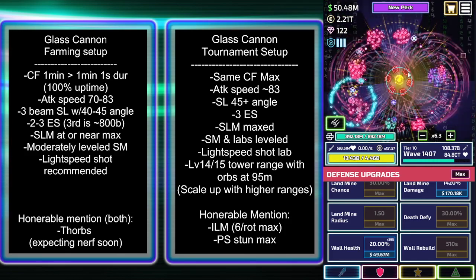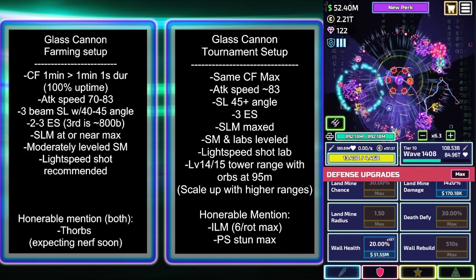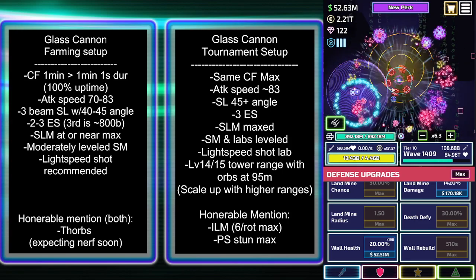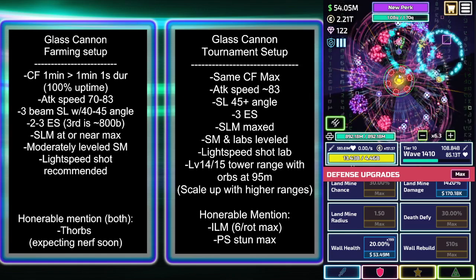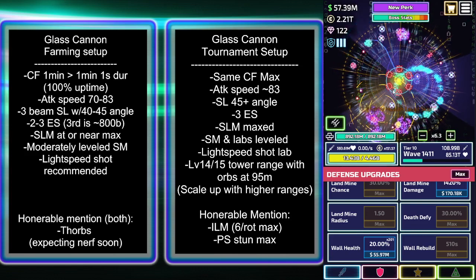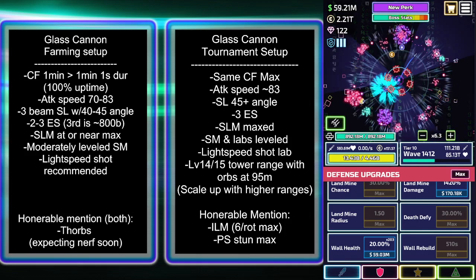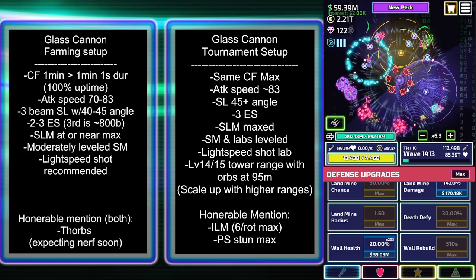Honorable mentions: I'm going to put inner landmines as kind of higher up on that currently, because with Thorbs, sometimes there's variation and making sure you've got inner landmines to stun the boss before the wall respawns can be super helpful. For that you want six quantity, and you want to lab the rotation speed as high as you possibly can.